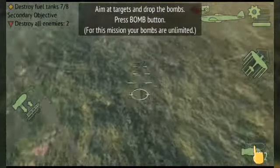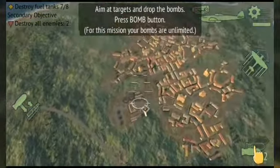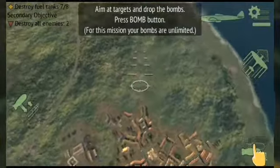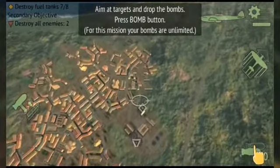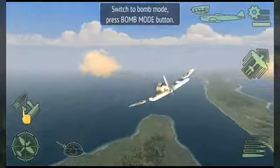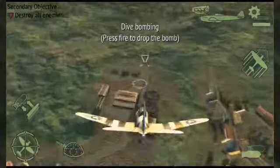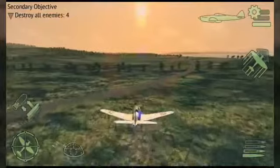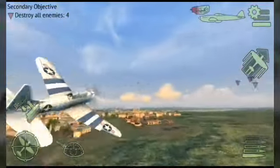Okay, I have two more bombs. Let me blow up this tank first because I want the extra mission points. Blow it — die, tank! I missed. I need to work on my aiming. Let's blow this thing up. Okay, I want to get this tank. Wait — this thing doesn't have a gun! It doesn't have a gun. Was that a glitch? I feel like that was a glitch.